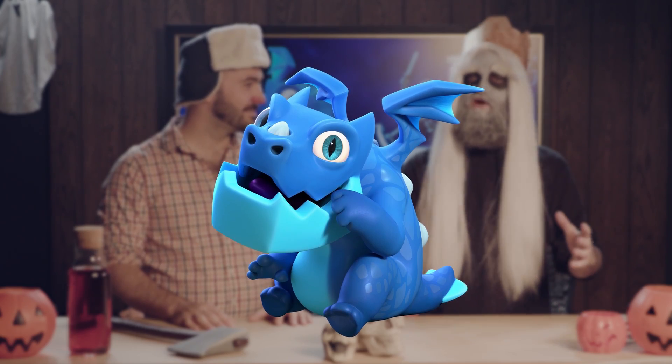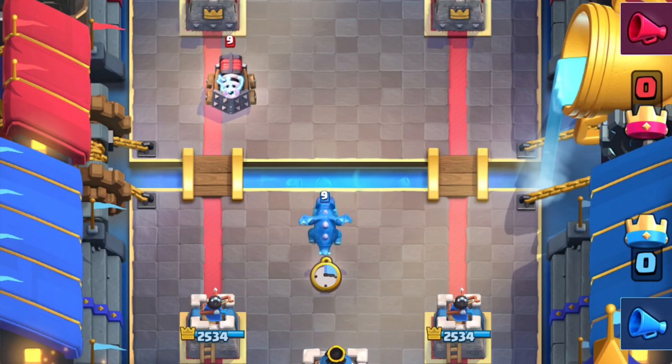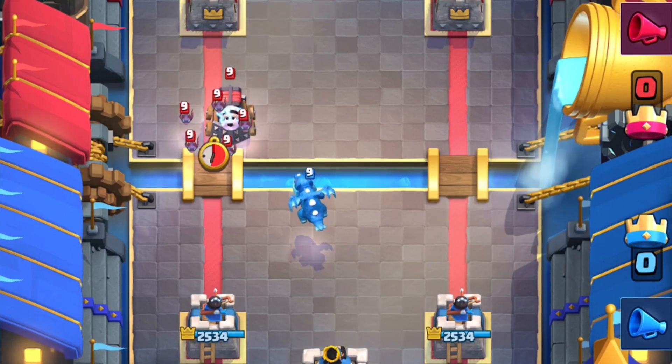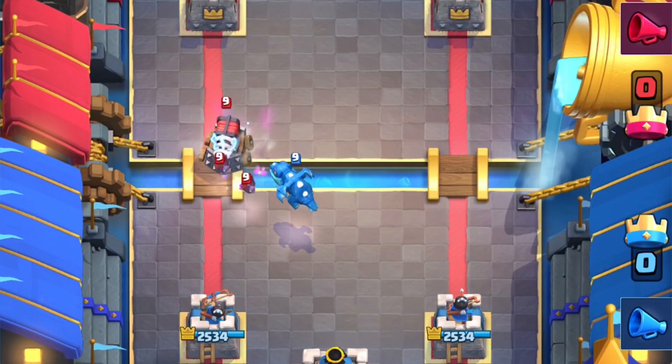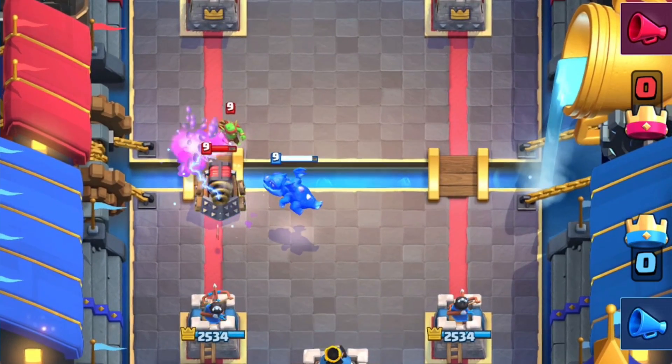It's a new card. It's a dragon. What more do you want? A new mechanic? It has a new mechanic. Electro Dragon is doing something we've never seen before in Clash Royale: Chain Lightning. That means he's going to pick one target, shoot him, and it's going to bounce to a second and maybe even third nearby target.